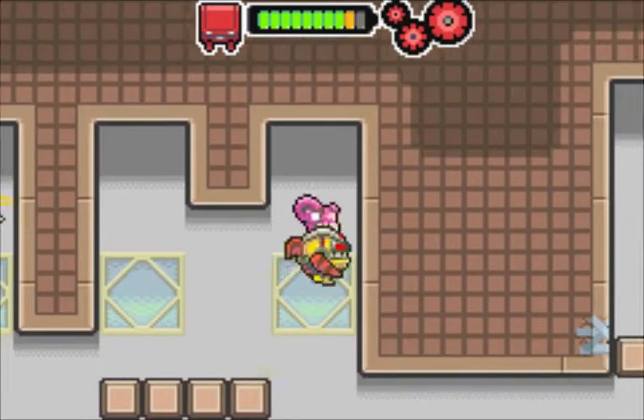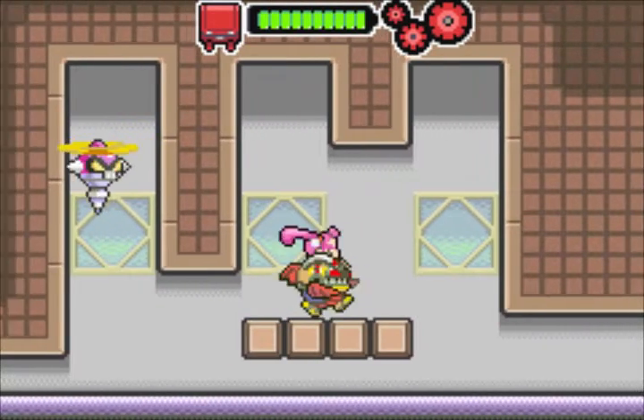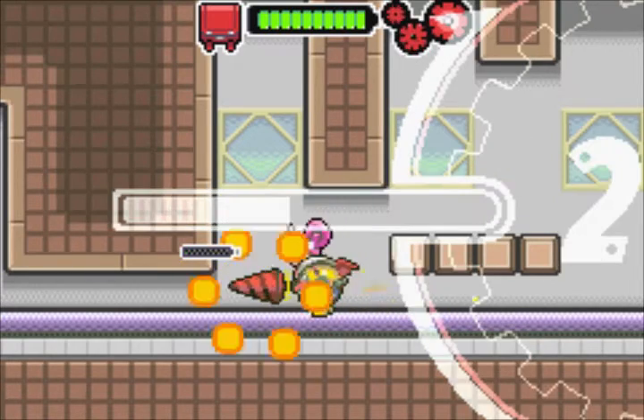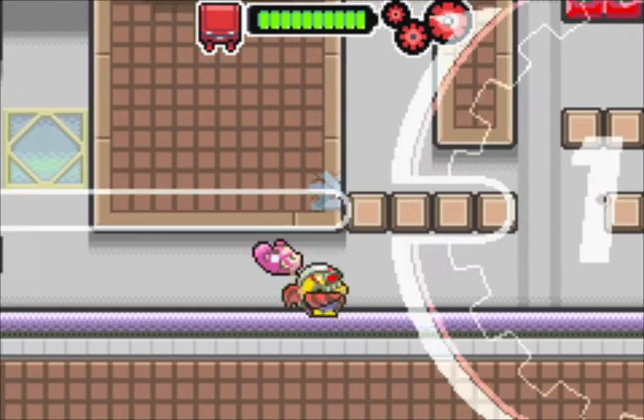Life energies! Let me try something - let's do like this. I want to deal with these guys. Sometimes they can drop chips, so - not much, but at least something.